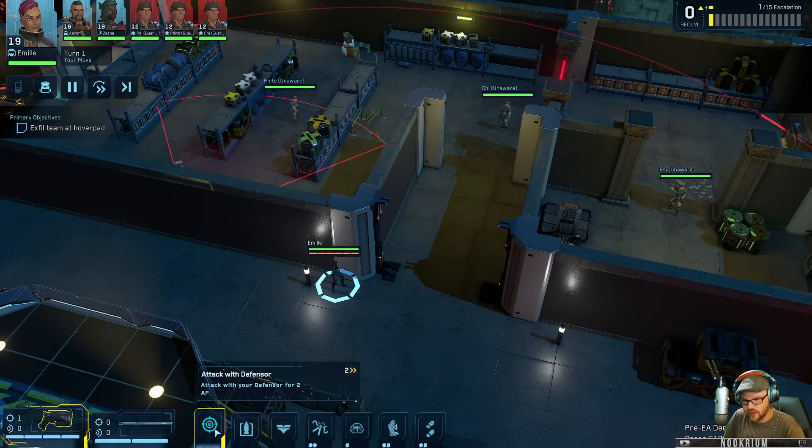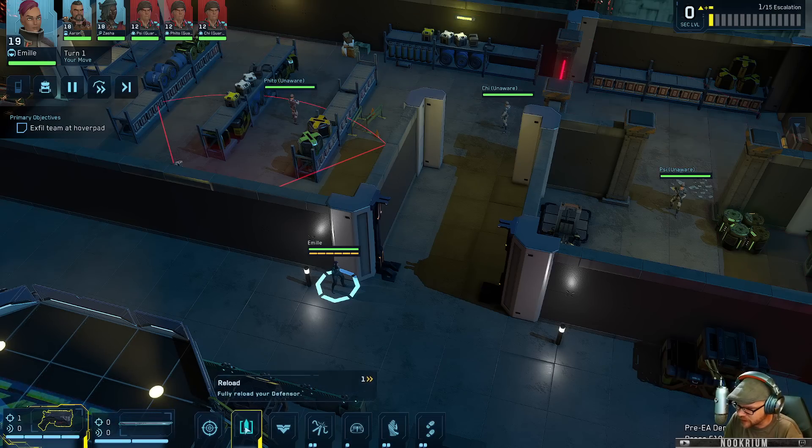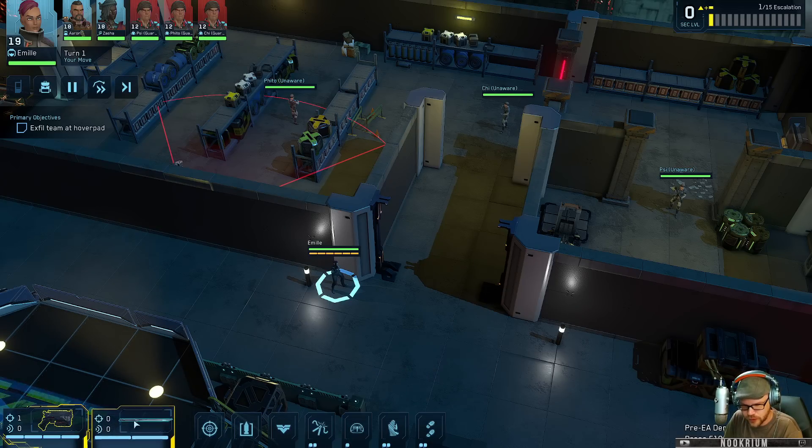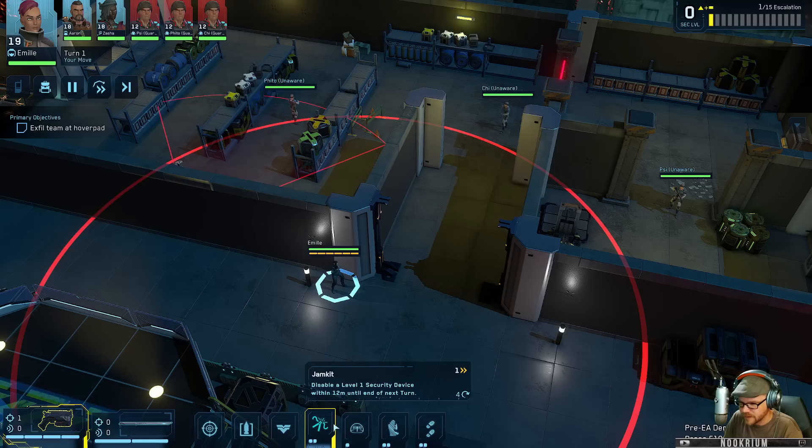Emil, what can we do? We can attack with Defensor - you've got a pistol and a sword, which is very exciting. You can reload, you can hunker and buff yourself with 5% evasion and 10% cover bonus until end of turn. We've got action points down here, and you've got a jam kit that disables one security device.